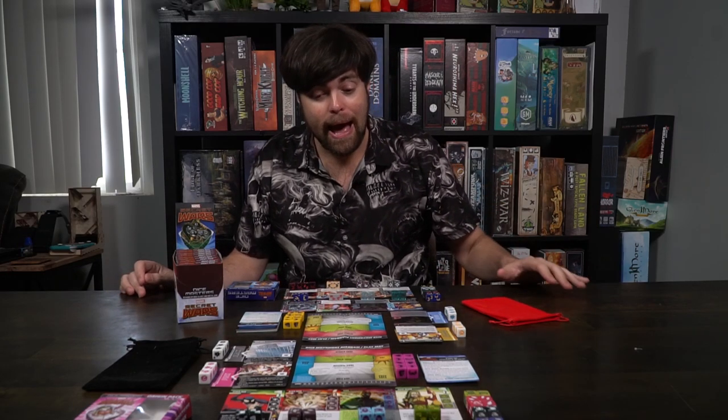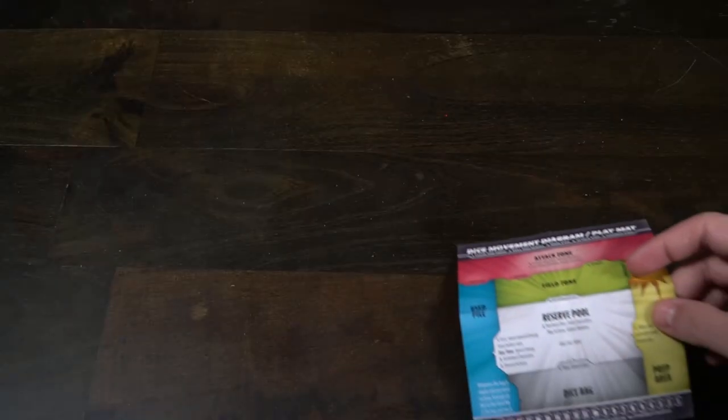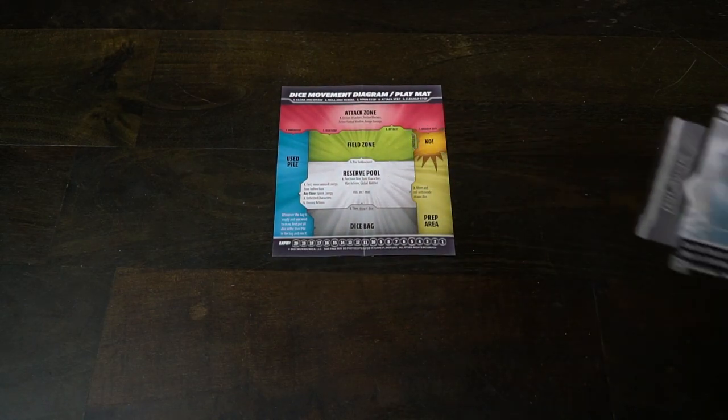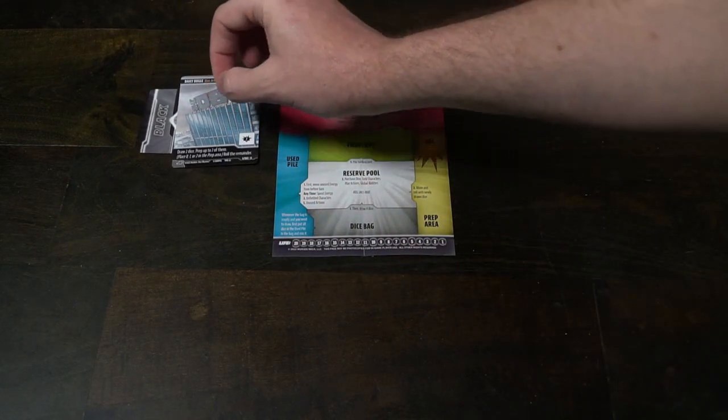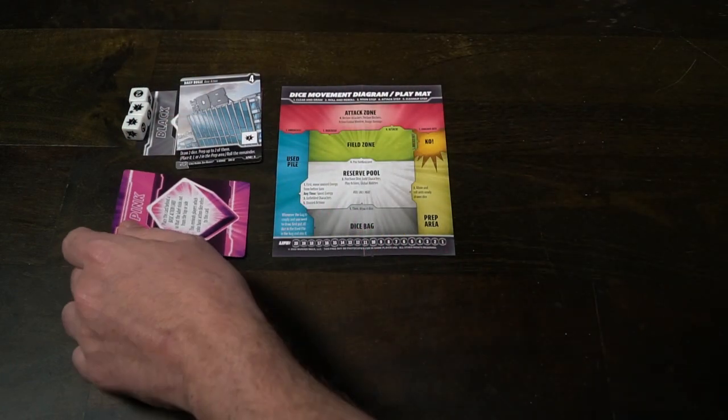Let's talk about the setup. The origin pack comes with this handy little sheet - it's not necessarily needed but very useful. I'd suggest getting a mat if you can, because it's a lot larger. Place that in the center of the table. Then take all your support dice - your main eight dice from the origin pack - and set them somewhere next to the prep area. You're then going to get three dice for each of your specific basic actions.